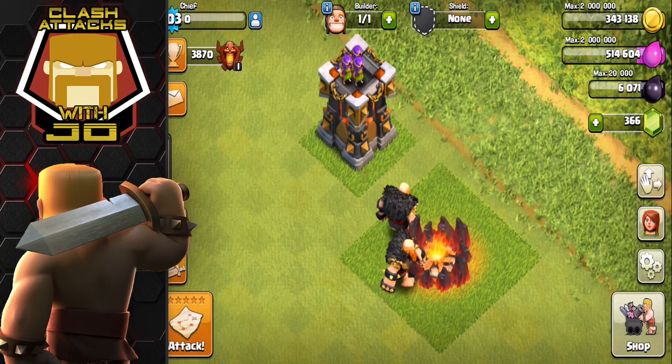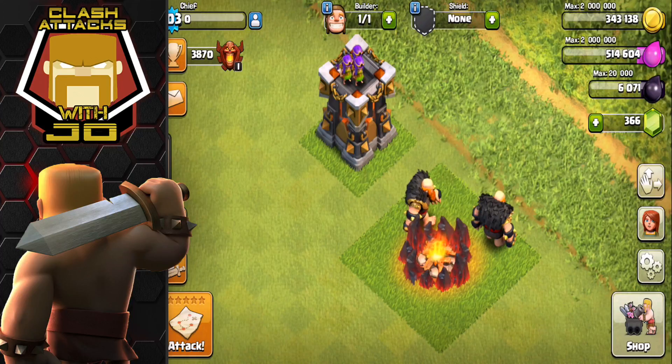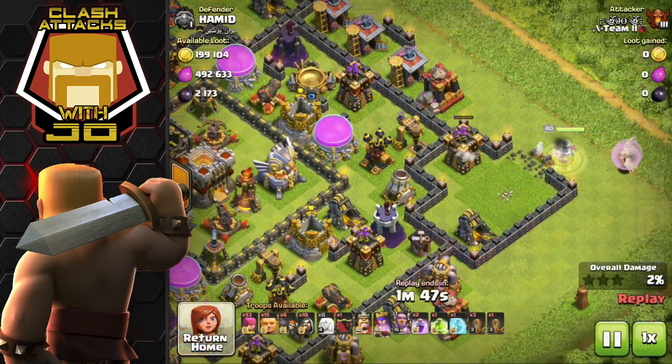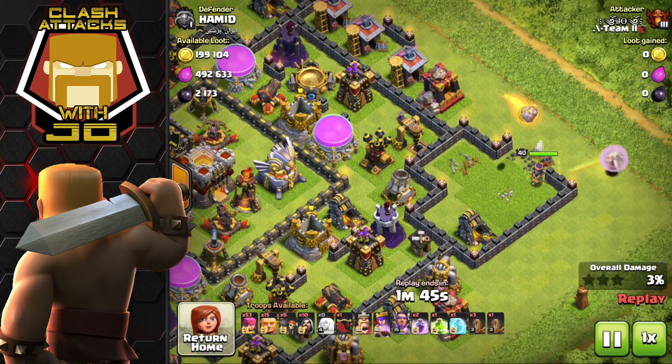I definitely want to get those level 8 giants into some farming strategies. What I'm really concerned with and looking forward to seeing is how much this archer tower influences or affects the queen walk strategy, and as I roll into an actual farming strategy replay right now, we've got the level 13 archer tower.